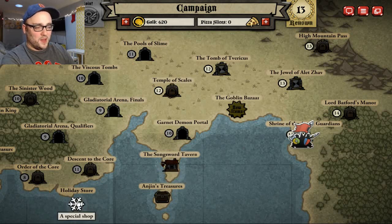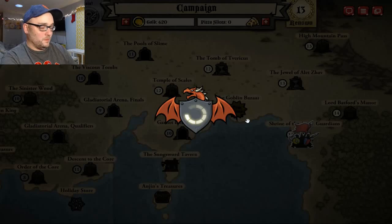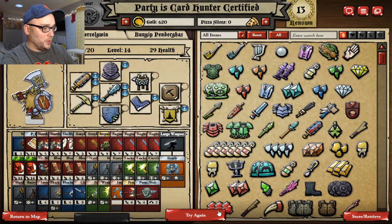We also visited the Holiday Shop. There were two pieces of treasure I picked up in there that you don't need, but I picked them up just because - why not? Anyway, we have the Hall of the Dawn, which we will replay.